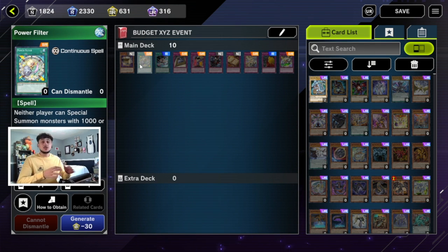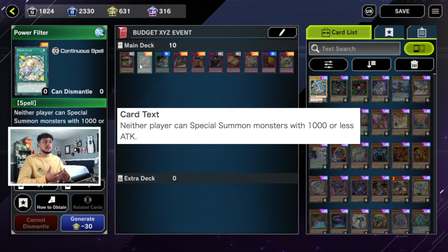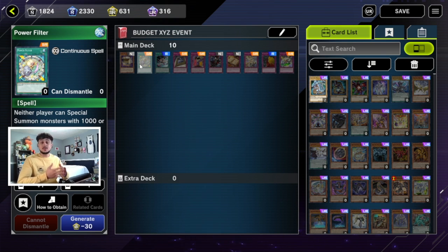Flying C is an insane card against Xyz decks. The next card is a little spicy — Power Filter. Power Filter was teched in when Zoodiac was very meta, because neither player can special summon monsters with a thousand or less attack. In Master Duel, Zoodiac Drident is at one and Zoodiac is very playable. If you activate Power Filter, the Zoodiac extra deck monsters all gain attack based on their materials, so they actually can't summon any of their Xyz monsters since they all have less than a thousand attack on summon — Power Filter literally shuts out Zoo completely.